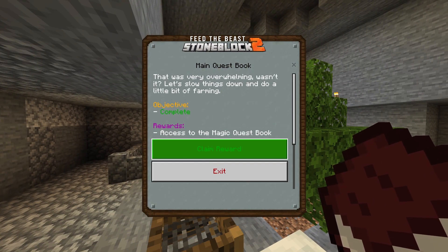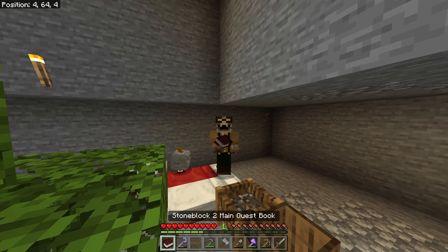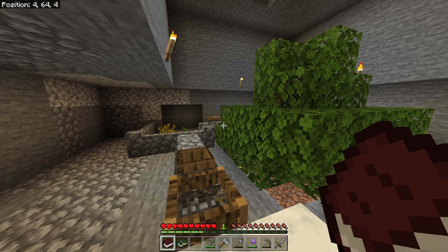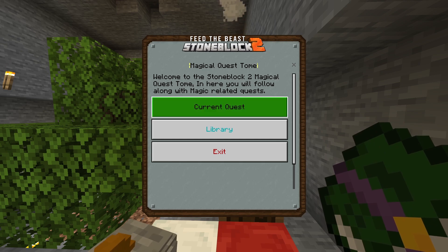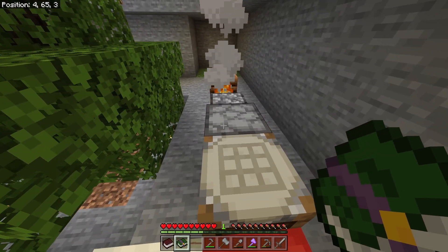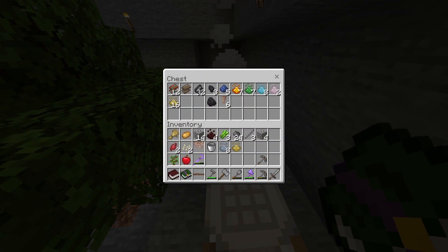The tree has grown. What do we get for the reward? Access to the magical quest book! Since we're in a farming mood, why not make a botany pot? We've got access to the magical quest tome now, which is really nice. We get given a new book - this is a brand new quest line all magic themed. It's a current quest: time to get into the magical side of things. I need to collect every one of those essences, which isn't too hard because I've pretty much got them all.